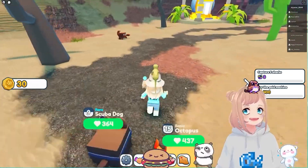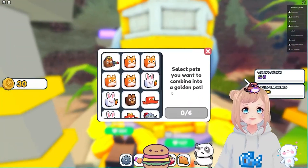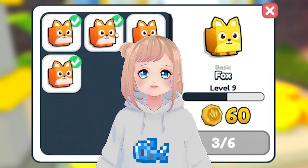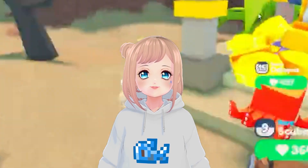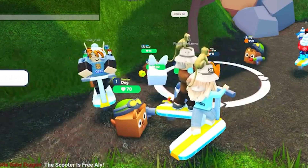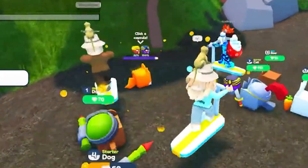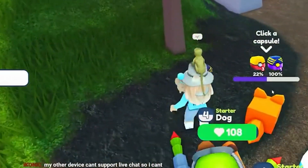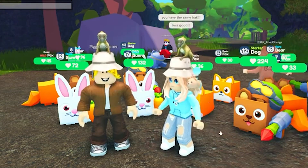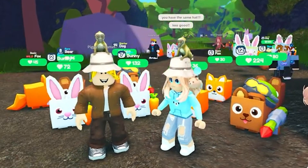There is a trading system that functions much similarly to Pet Simulator X, where you can trade pets and in-game currency, and also convert your pets into golden pets through the gold machine. There's also something comparable to PSX's hoverboard, which at the beginning of the launch we were given for free — but the developers realized soon enough that was a mistake and took it away, so now you have to pay Robux for it.